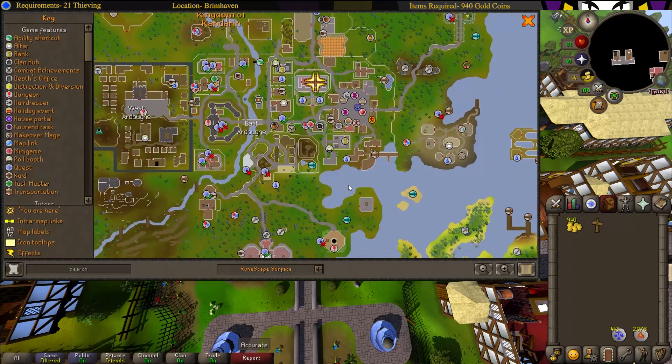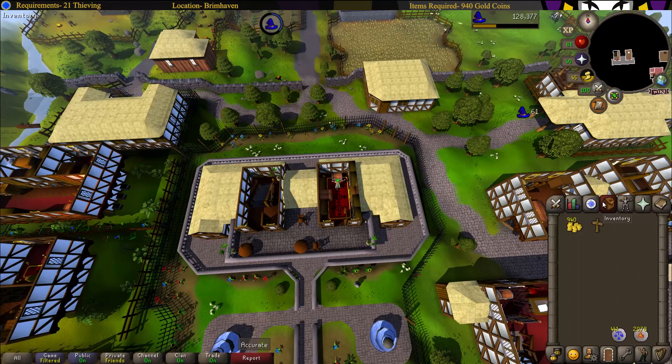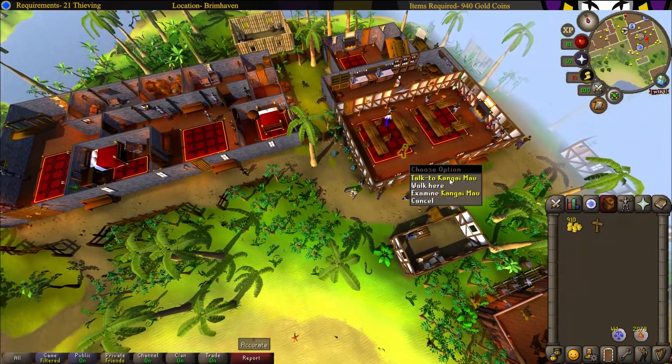Now you can return to Brimhaven by either running back and using the ship right here, or you can just teleport right back out of here.